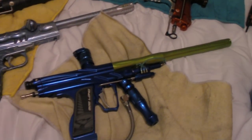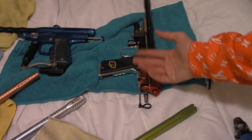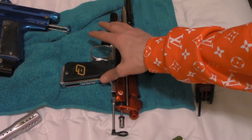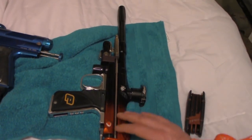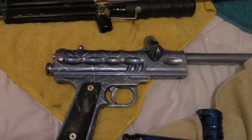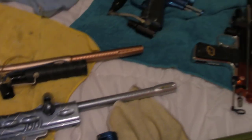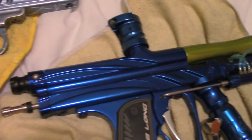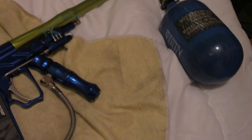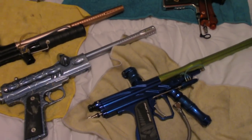Pretty much everything I have I found for really cheap or got sale prices. This had an Eclipse ASA that I sold, a CP reg I harvested for another gun — came with Flexes, came with a 68/45 Ninja for like 200 bucks. I think I got this one for 30 bucks, this was 55 on eBay complete, this was probably a 30-dollar eBay buy, this was 300 with an Angel and an Ion. I don't pay market for most of my guns unless I really like one.